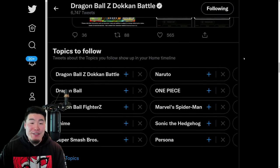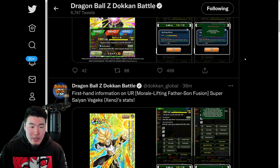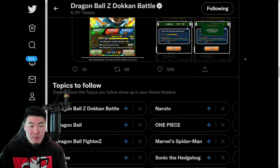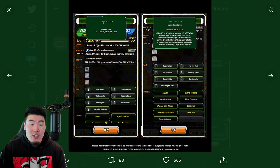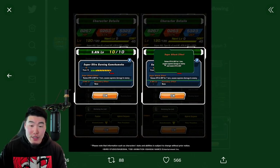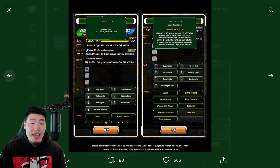Moving on to the Awakenings — they haven't posted anything new, just the Awakening details. Starting with the Super Saiyan 3 Xeno Gotenks Dokkan Awakening: Super AGL, Ki+3, HP, Attack and Defense +100%. Passive is Attack and Defense +120%, plus an additional Attack and Defense +30% with each Super Attack performed up to 120%. He launches an additional Super Attack when there is another Dragon Ball Heroes category ally attacking the same turn, when the target enemy is stunned, or when the target enemy's Super Attack is sealed. Super Attack raises Attack and Defense for one turn, causes Supreme Damage, and lowers Attack and Defense. This guy is quite good, but obviously not as impressive as the new units — though all these Awakenings are really solid.